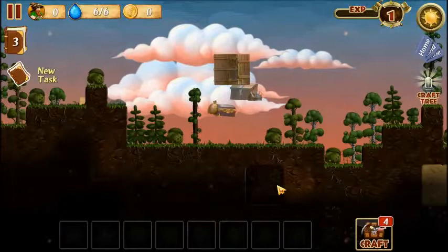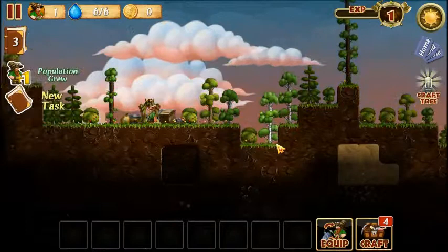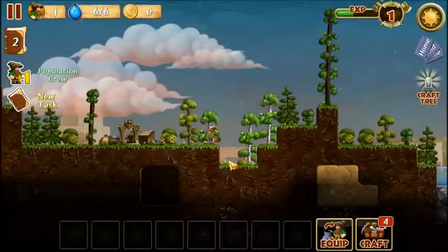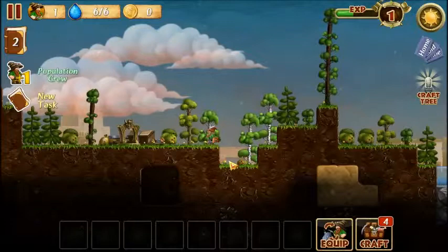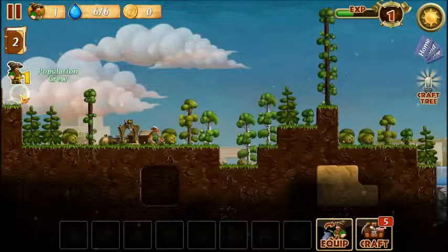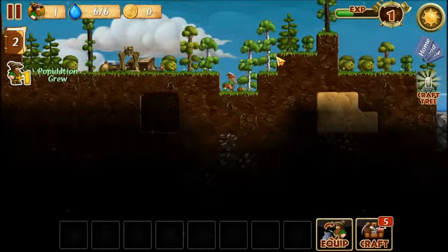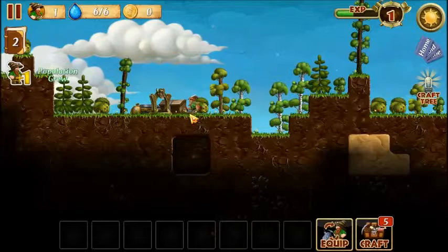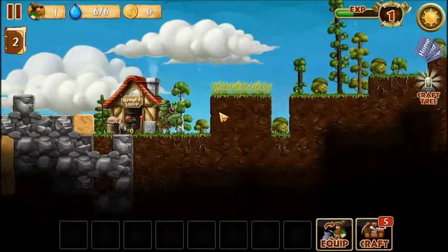We start off with one little dwarf. That audio is quite loud. You just get them to do things by clicking on what you want them to do. That little fellow is currently cutting down a berry bush and collecting the berries. And unlike Dwarf Fortress, this does have tasks for you to go after, as well as a tech tree for research and whatnot. We're just digging along, and we're going to get him to cut down a tree as well as find some stone. There's quite a bit of it over here, so this is where we're going to send him next - we really do need stone.